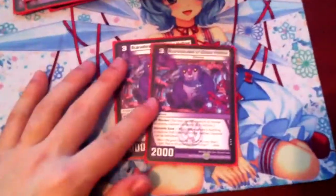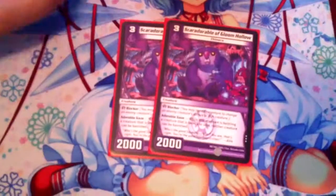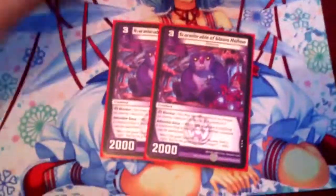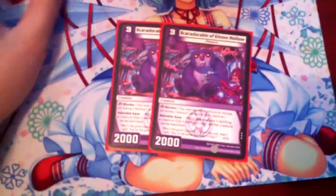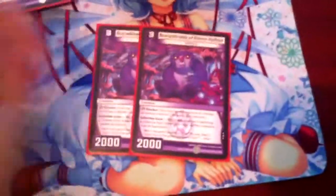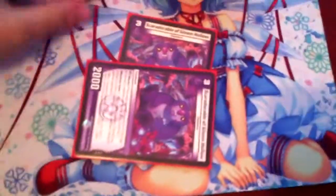For turn 3, 2 Scaradorable of Loom Hollow — such a good card. It just kind of sits there against level 4 or less. Really, really good stuff; this card has been doing well in a bunch of different places. Scaradorable shuts down Gillflame completely — nothing happens to Gillflame, nothing happens to Scaradorable, nothing happens to your shields. It just blocks and, bam, nothing happens. And when they try to kill this with anything level 4 or less, it just still sits there. So they have to get a level 5 or higher, or removal for this. Very good stuff.